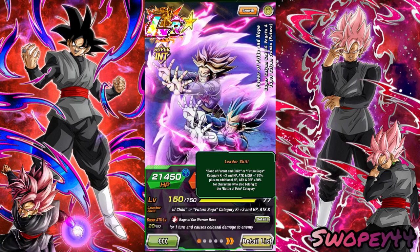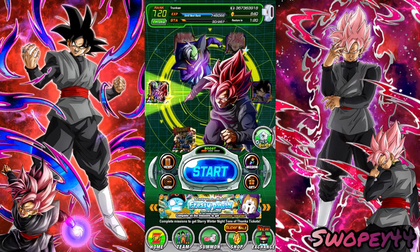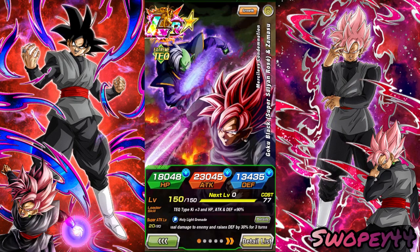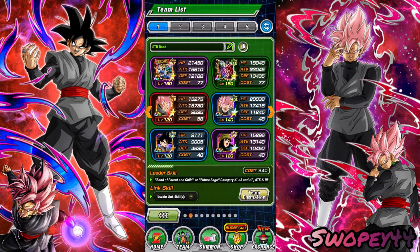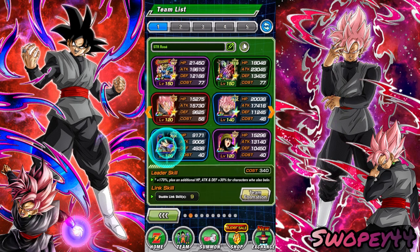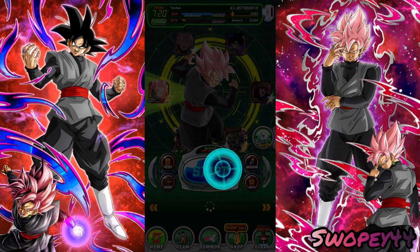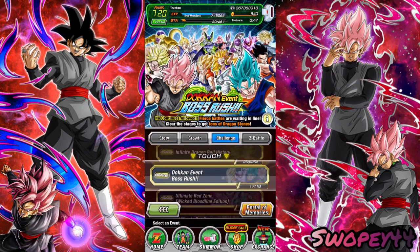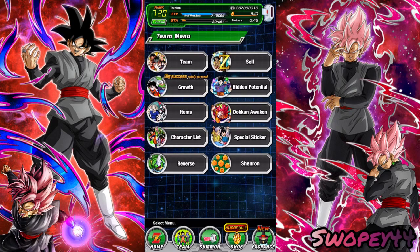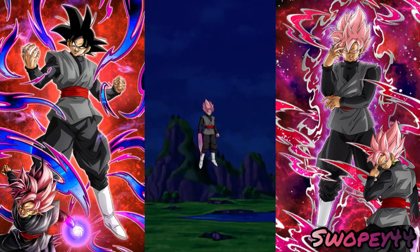Vegeta and Trunks obviously still give the 170% of stats, but he's not on a 200% leader skill. I think some of the Zamasus are, but these guys aren't either. Waiting around for their EZA as well. This is going to be the team we're taking. Everybody's max links except the new Goku Black Banner unit and then INT Mai I'm taking. We're pretty much just taking these three for support, and it's just going to be all about STR Rosé since we're doing this showcase on him.